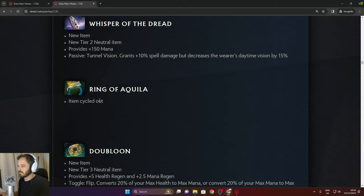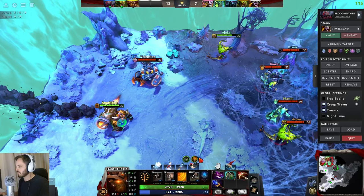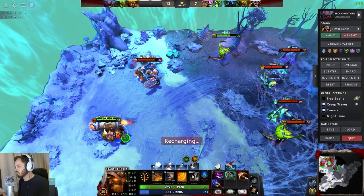Doubloon — tier 3 neutral item — 5 health regen, 2.5 mana regen. Converts 20% of your max health to max mana, or 20% of your max mana to max health. It doesn't increase your current mana — only your maximum. So if you're out of mana it won't give you mana, just increase the cap.